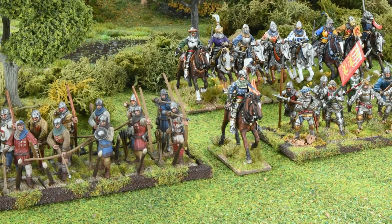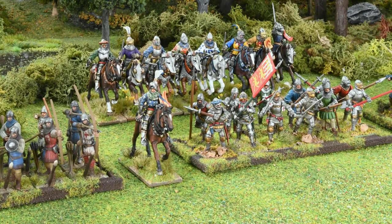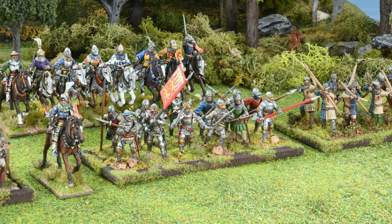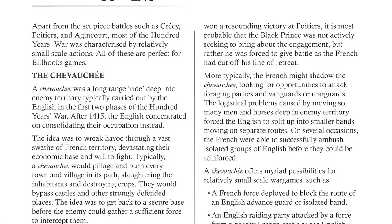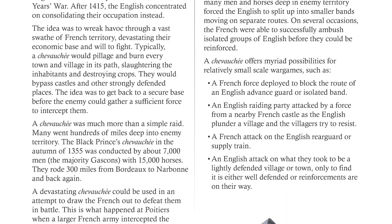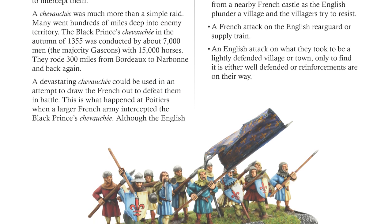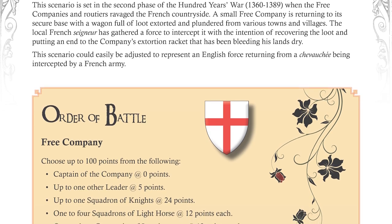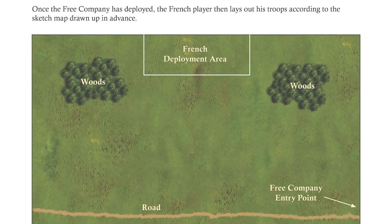Simon puts a particular spin on the battles he's reproducing. It's not so much the big battles like Crecy and Agincourt, because Bill Hooks was originally designed for smaller battles. He's got a particular interest in the chevauchées, which were the murderous raids the English operated in France — looting and pillaging partly to encourage the French armies to come and face them in battle. The scenario in the chapter is about a chevauchée and what happens if an English force returning home laden with plunder is intercepted by a French force.